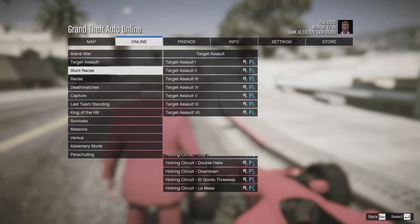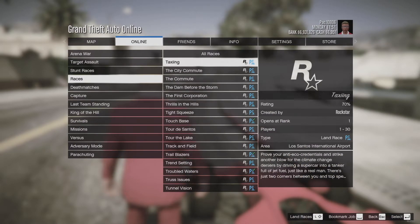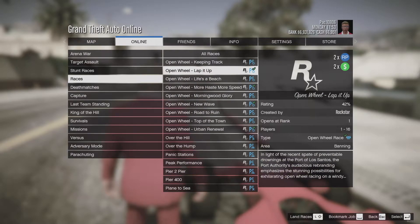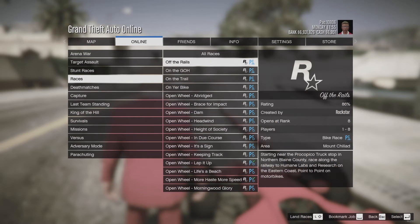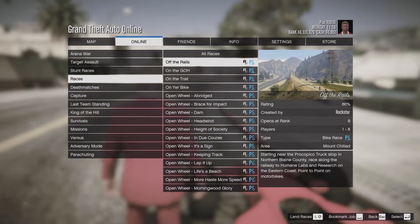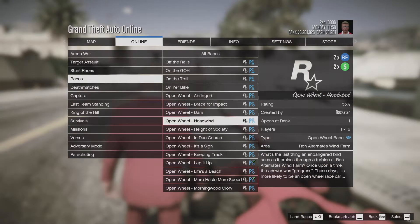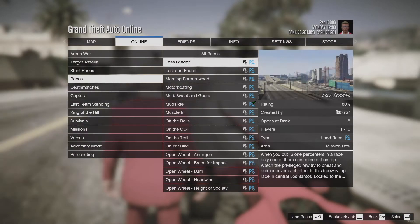I'll show you where the races are — you go to Races and then Open Wheel, and there are open wheel races there. They're on double money as well, so all the new game modes Rockstar added are on double money. Those are all the new open wheel race tracks — pretty cool.